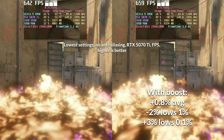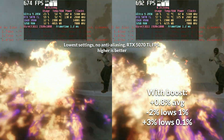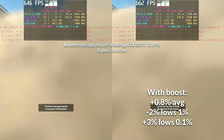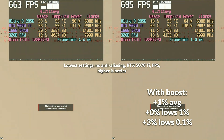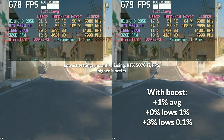Finally, CS2 receives a minor improvement of less than 1% in averages at 1080p, with regressions in 1% lows, but a 3% uptick in 0.1% lows. At 720p, expect minimal improvements with a 1% uptick overall, with the biggest increase of 3% coming from 0.1% lows.